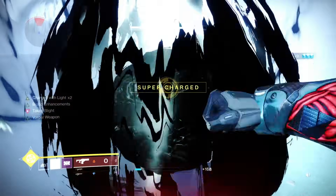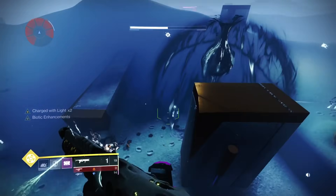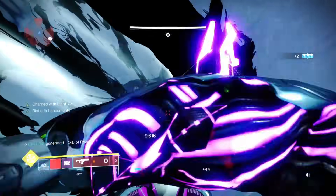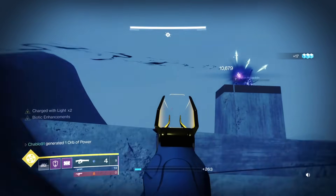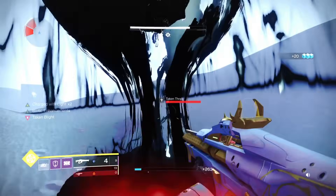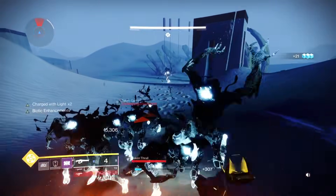Start using melees now — we've got Synthoceps biotic arms with all the adds surrounding us, so we're getting that damage buff. The best way is to stand on top of the blight, melee, and then move on. That's the final blight, so the wasteland enemy section is done.